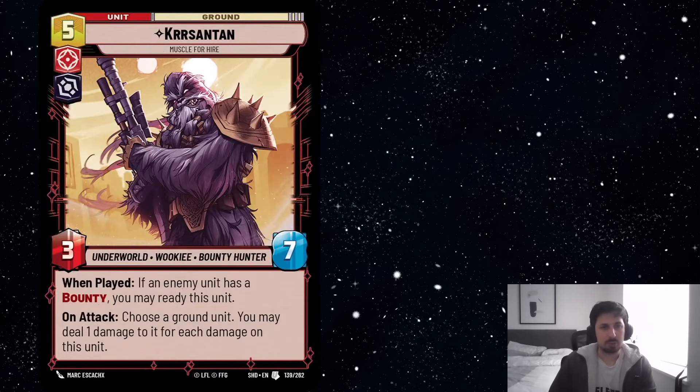Next we've got Chrysantan — I have no idea how to pronounce that. This card is the Grand Inquisitor wet dream. It's tons of HP, 3 attack, and deals damage to enemy units for the amount of damage it has. Even if you don't play any bounty cards, I feel like the card is very playable by itself. Just having a unit that comes into play, you can use Grand Inquisitor, untap it, then attack and deal 2 damage to something. I think it's stronger than 7th Sister because it has more HP and it grows more and more threatening as it takes more damage.